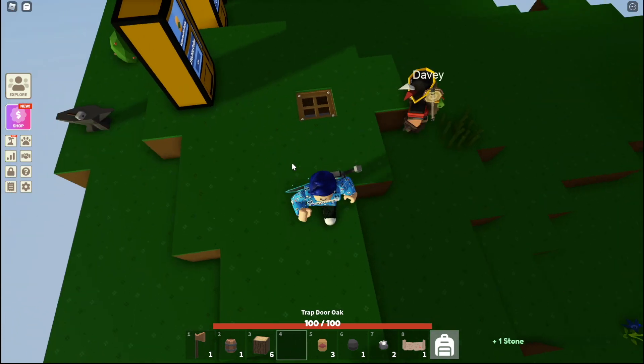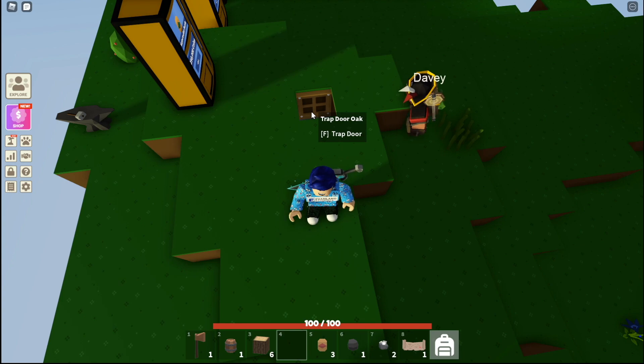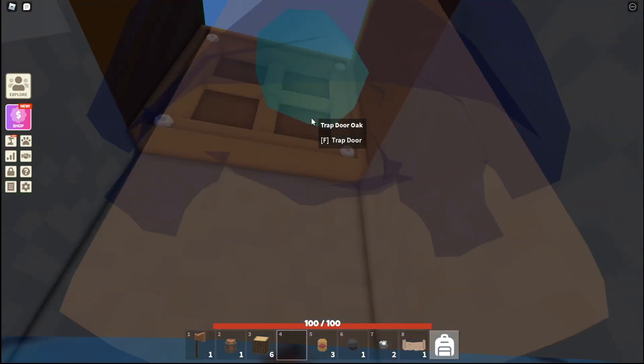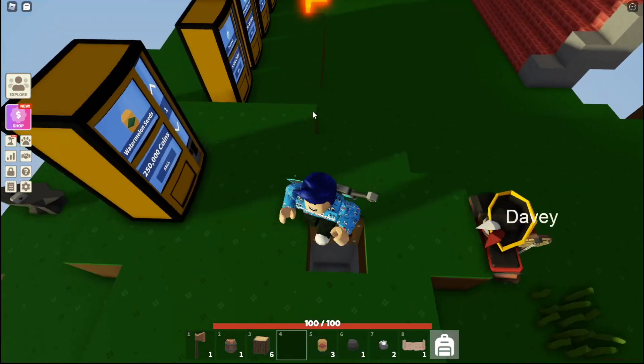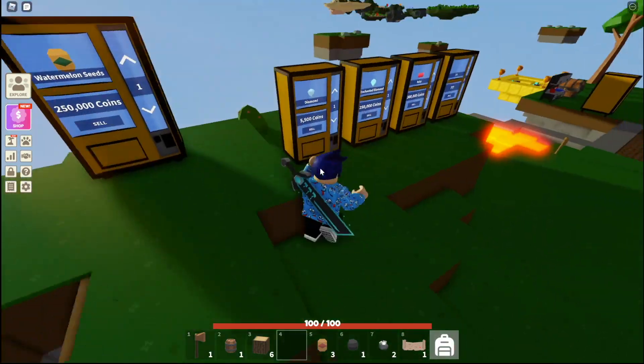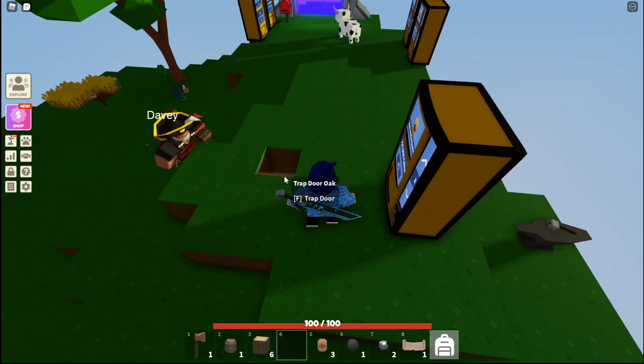All right, there we go. I just placed it, and if we hold over it and click F, it'll actually open the trap door and we can go inside. You can also get back out.